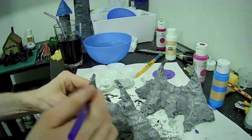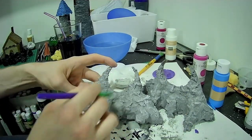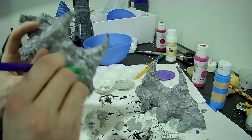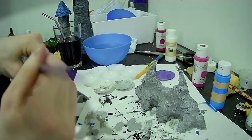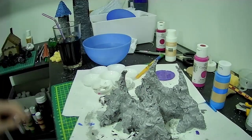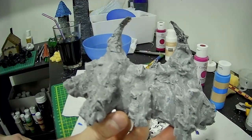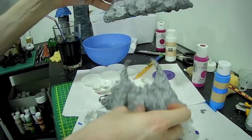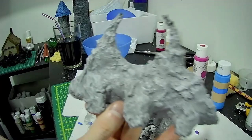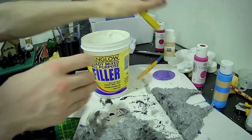What you're seeing me do now is dry brushing - you get a different shade and first paint it on a piece of paper to offload the brush so you've only got a little bit of paint left, then you paint all over the structure. It makes the little details pop out to look better than just one flat color, making it look more realistic. I did add a little bit more to it afterwards as well.